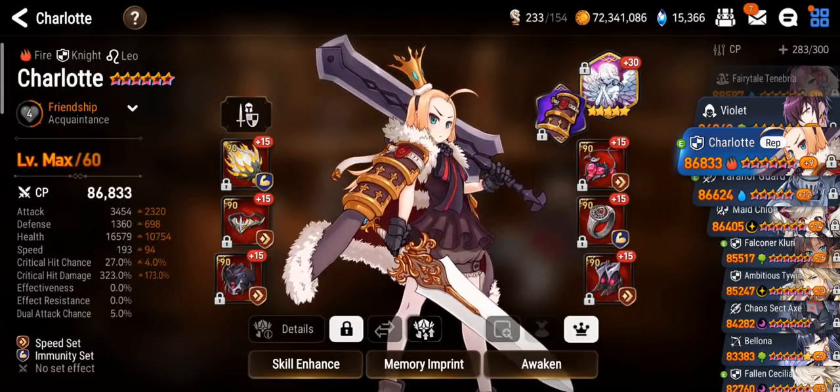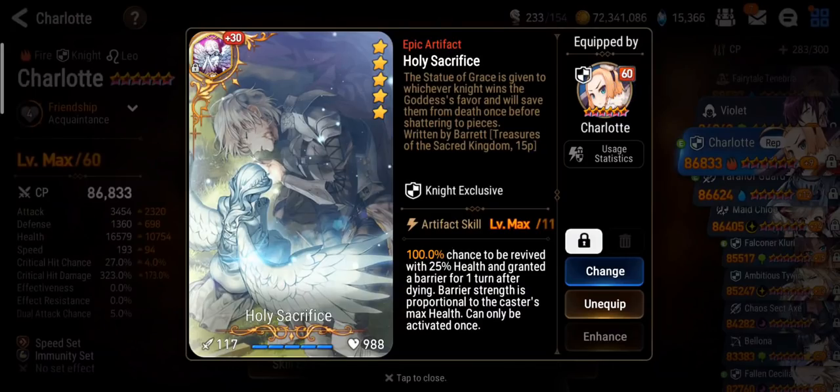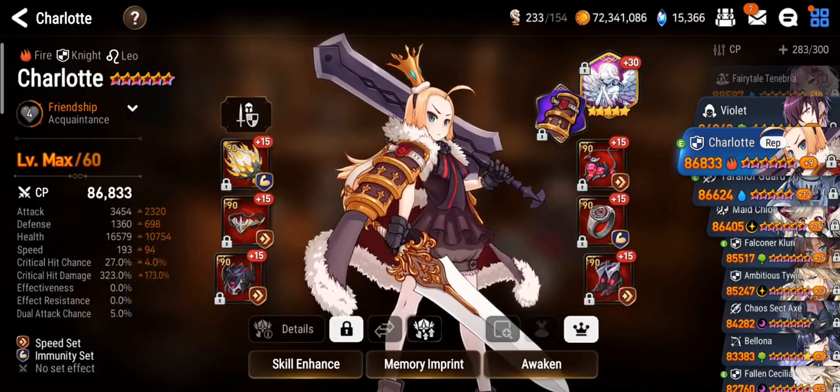Overall pretty happy about this build. As for her artifact, I chose to go for Holy Sacrifice. I think this artifact is pretty fun on her because it gives her a second life. However when she comes back, she'll get a barrier which counts as a buff, so her S1 will always crit and have the AoE effect due to the barrier. Pretty good synergy.